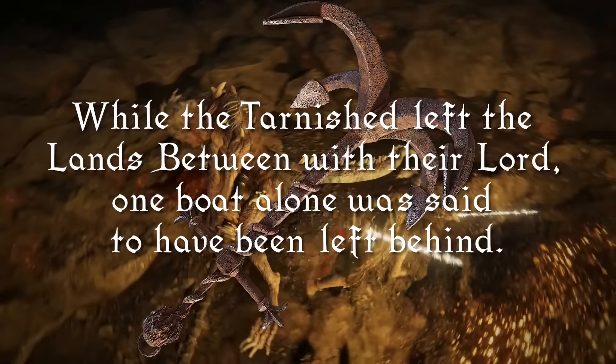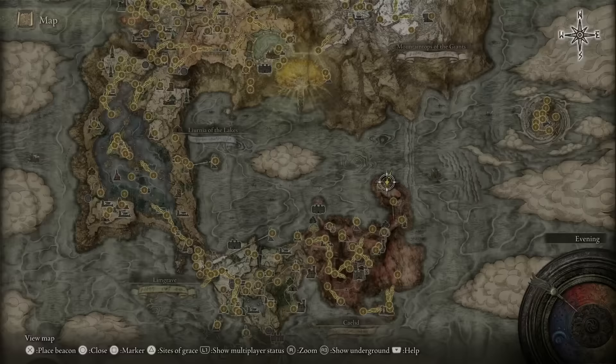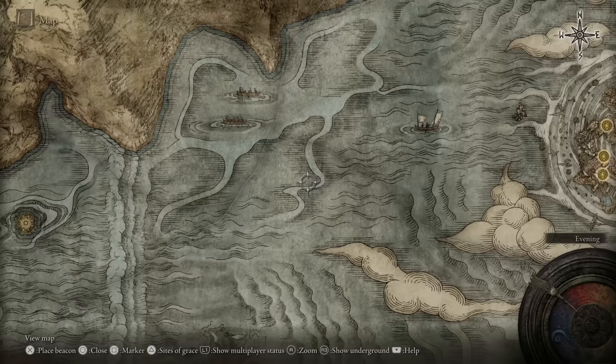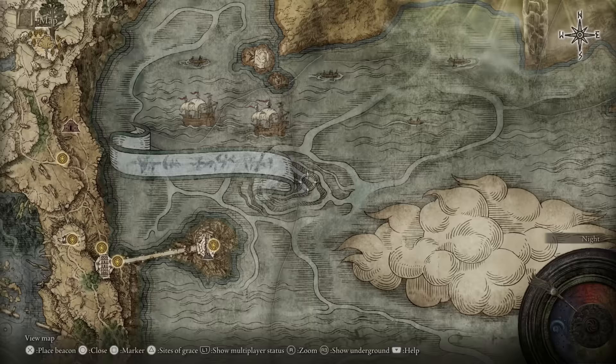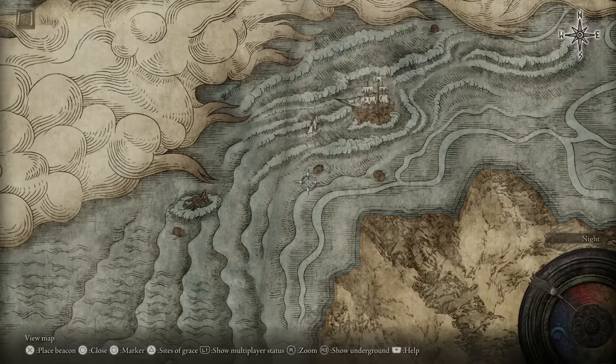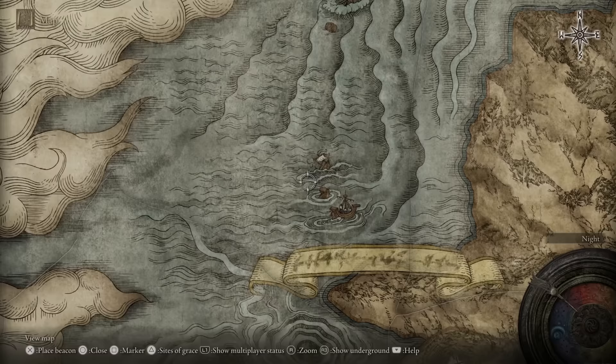If you explore Mourn Tunnel and defeat the Misbegotten at the end, you'll be rewarded with a weapon that describes the long march and how the transportation took place. The Rusted Anchor has a description that reads: 'While the Tarnished left the Lands Between with their lord, one boat alone was said to have been left behind.' Now as to which boat this was, we really don't know. But another thing we really don't know is when Elden Ring's map was created from a lore standpoint, because it depicts many ships both coming and going from the Lands Between. We see a wide range of vessels like rowboats and cargo ships, such as the more decorated ones that are still intact off the coast of Leyndell. The cargo ships could be a sign of a time when the land was open for trade, but the many rowboats suggest that people were willing to brave the seas in such small boats to either reach or get away from that land.